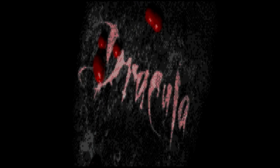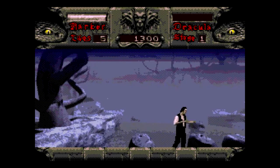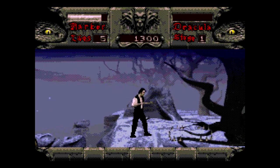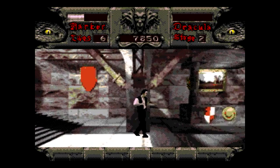Bram Stoker's Dracula on the Sega CD casts you as Jonathan Harker, a Victorian solicitor tasked with acting as an estate agent for Count Dracula, and played in the movie of the same name by Keanu Reeves. Essentially, we're supposed to believe that buried somewhere in that collection of three or four pixels is Keanu's dreamy visage. As for how well the game sticks to the events of Stoker's story, we're not convinced the job has ever revolved around punching bats out of the sky and hoofing tarantulas across the room.